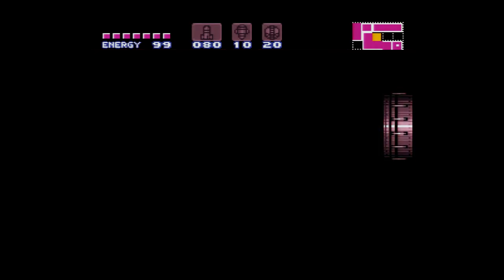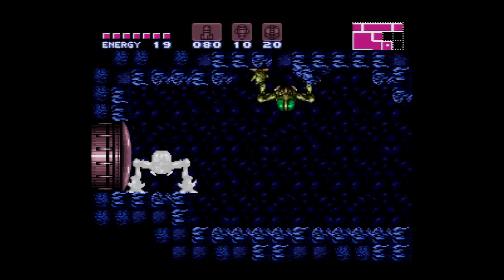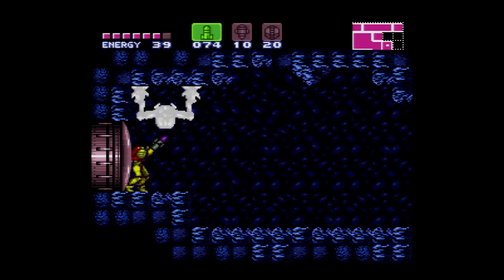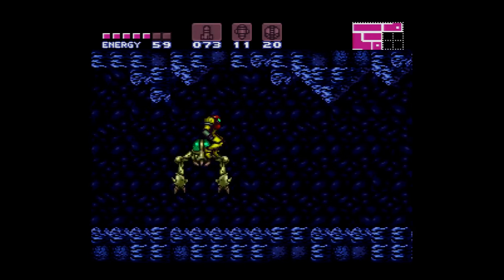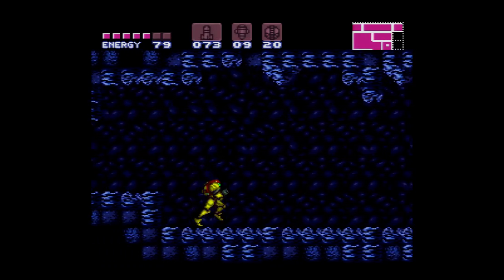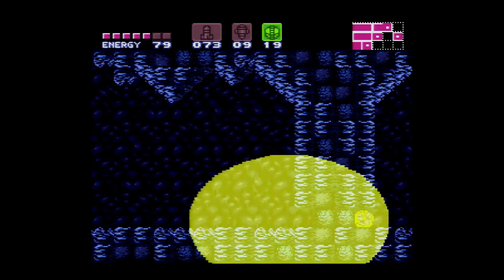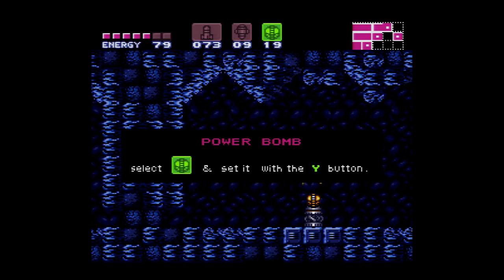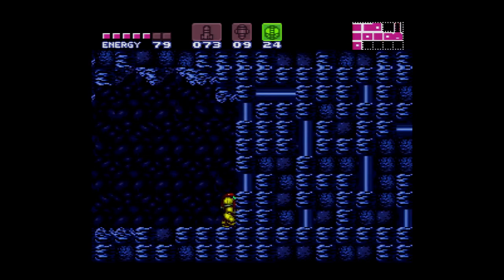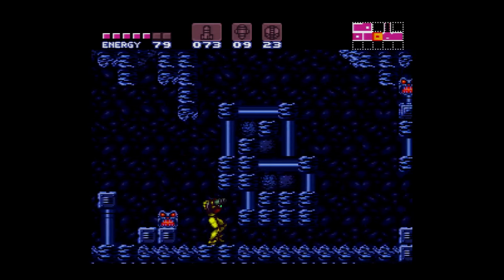Right now we're going back to old Brinstar — the area you start the game in in the original Metroid. I've always thought the way that these areas connect is very clever. With a few well-placed Power Bombs, look at that — you're right back where the Morph Ball was.